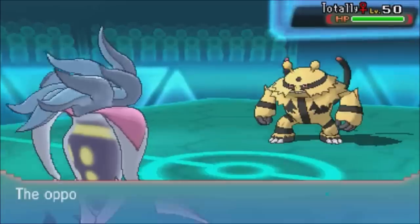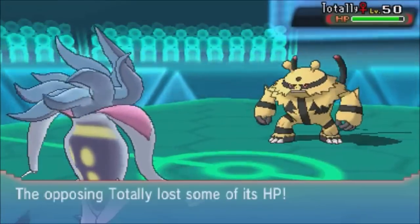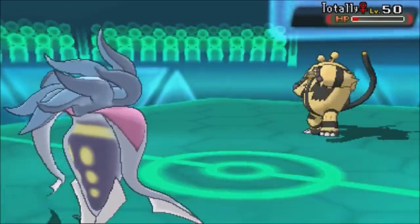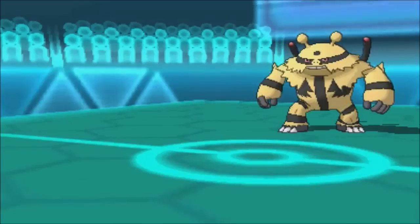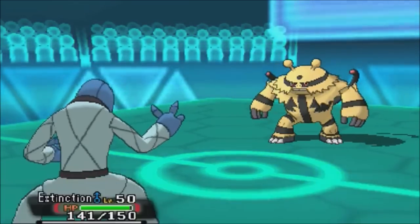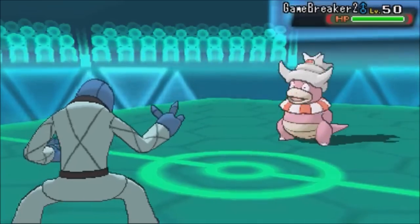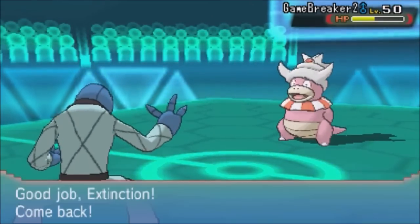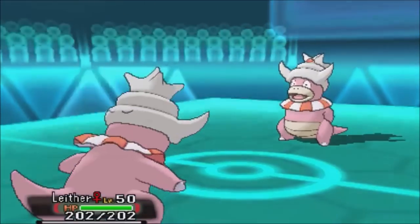He switches to Electivire, predicting me to switch out, but I had no reason to. Sada Tool getting one Superpower boost is more than enough — I go for Knock Off, which is pretty darn close to taking me out. Malamar comes in and goes down. I switch to Salk, sure he'd preserve Electivire as offensive pressure. I go for Knock Off and luckily he switches into Slowking. It's not enough, and since it has Leftovers, that tells me it's a Slack Off set.